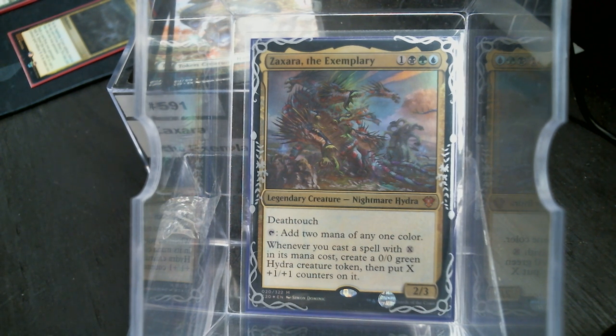Zaxara is black, green, and blue — a Nightmare Hydra with Death Touch. It's a 2/3, so we're probably not using that part of it anyway. You tap to add two mana of any one color. Whenever you cast a spell with an X in its mana cost, you create a 0/0 green Hydra creature token, then put X counters on it. That's why Zaxara is the Exemplary.